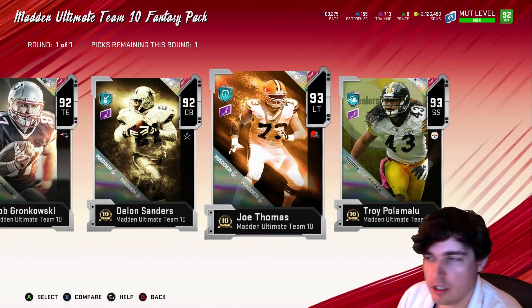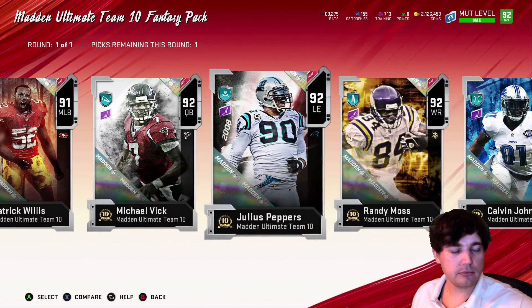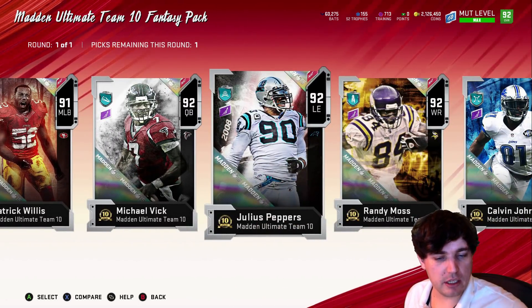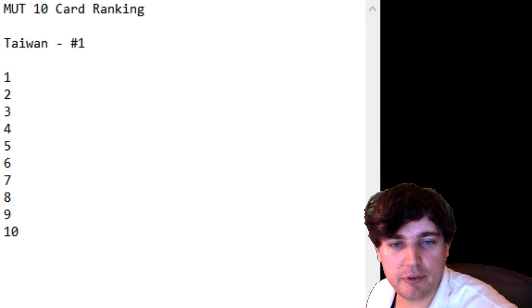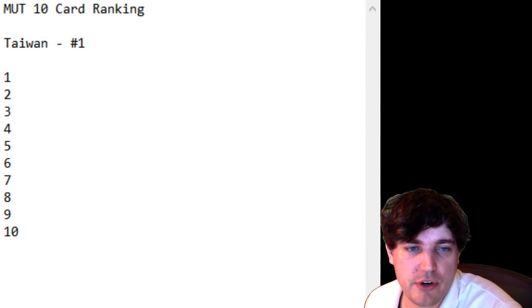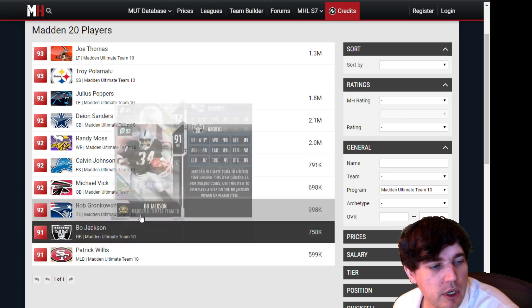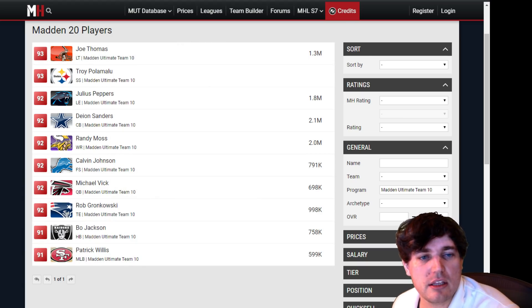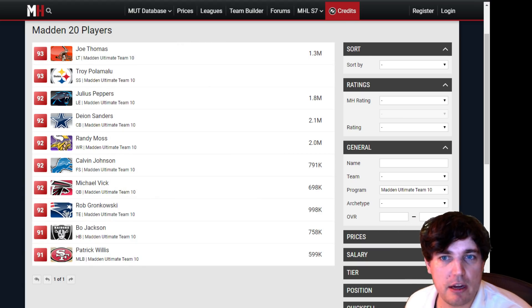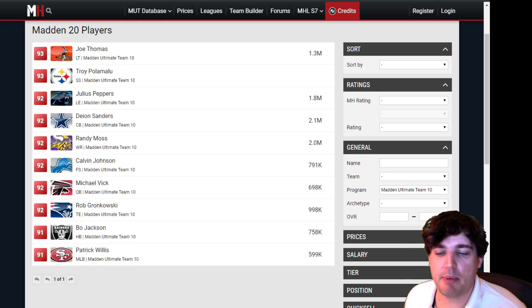I will be taking Troy P because I am a Steelers fan, and he's gonna be a Steelers-themed team all year long. I've got to rank these things 1 to 10. Taiwan's always number 1, but below Taiwan we'll rank the others 1 through 10. We will be looking at the MUT 10 cards on the block currently. Going through the stats, a lot of this is gonna be very scheme-dependent for you — I'm gonna show you why.